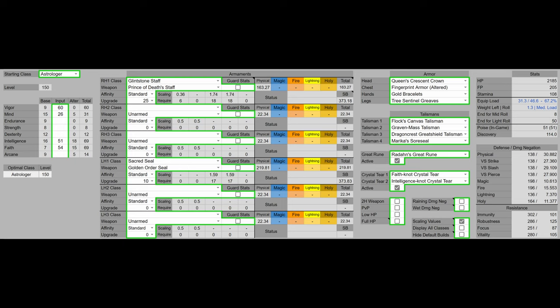For the Talismans, we have Flock's Canvas Talisman, the Graven Mass Talisman, the Dragon Crest Greatshield Talisman, and Merica's Source Seal. Because even though we're at level 150, we are very stretched for stats, we're going to use Merica's Source Seal to boost our stats further, as well as Flock's Canvas and Graven Mass to boost our Sorcery and Incantation damage directly. The Dragon Crest Greatshield Talisman offsets the Source Seal damage negation penalty and boosts our damage negation further.